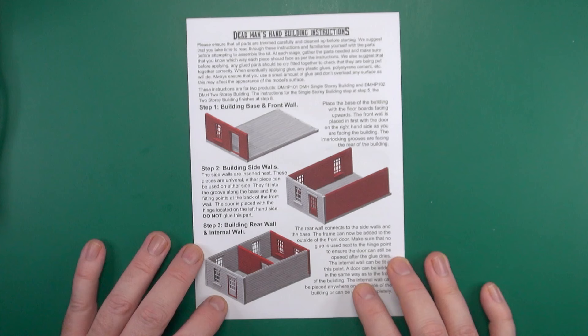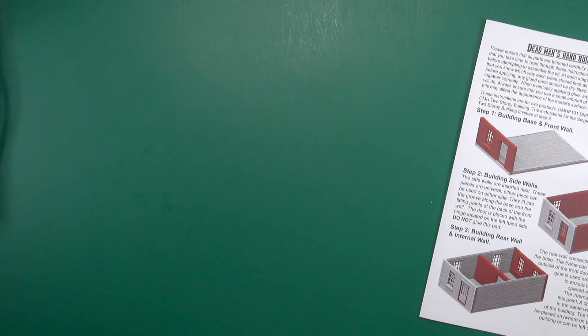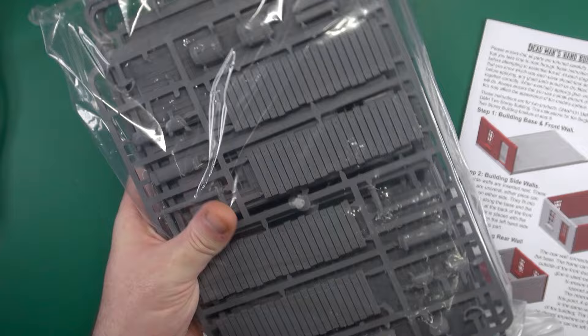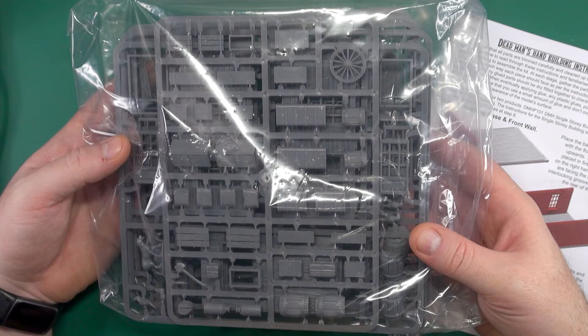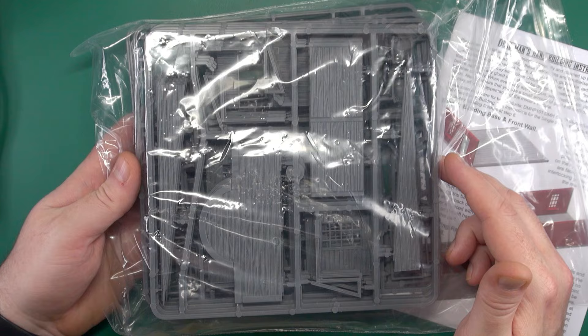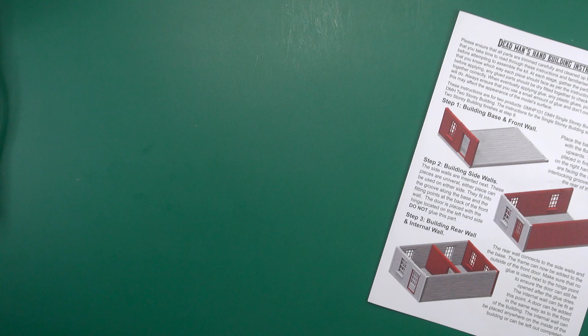We have our instructions for the buildings, and then the buildings themselves. One bag contains eight sprues — duck boards and the actual building floors and walls. Another bag contains the scatter: all sorts of bits and bobs — wagon wheels, crates, cases, bags of flour, axes embedded in logs. The roof and front of the buildings are also here, so this bag contains seven sprues. We'll take a closer look at everything in more detail shortly.